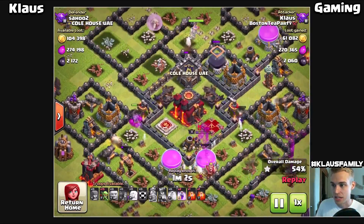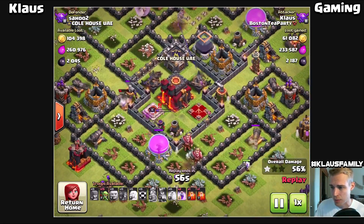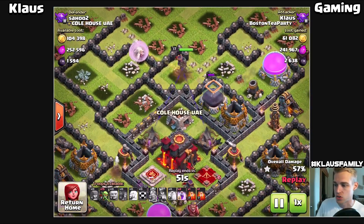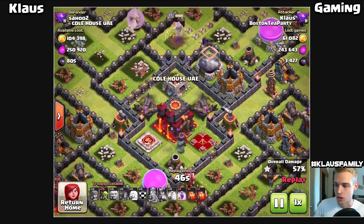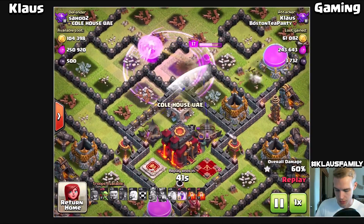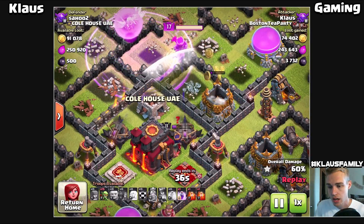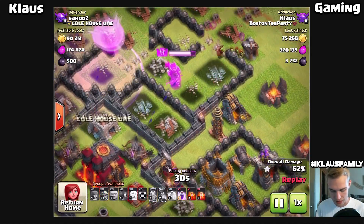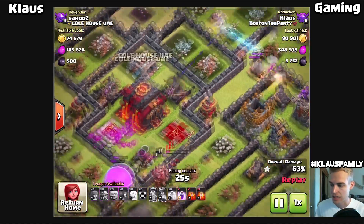The queen takes out that clan castle and then the dark elixir storage right after. We've got x-bows and a lot going on, but we did get all the dark elixir out of the bottom drills. The queen is locked onto that dark elixir storage. I'll drop my goblins in hopes of getting into the center, but without a heal those goblins die within seconds. I'm going to rage my queen - we've got a whole lot of firepower on her right now. I'm just keeping her alive to take out the storages. She's taking out the elixir storage, then goes down to take out a gold mine and then a tesla.